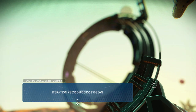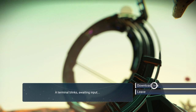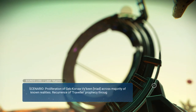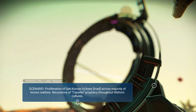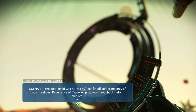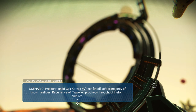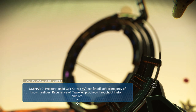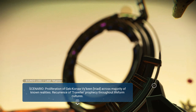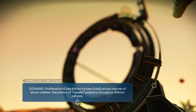Bounds loss label, Mu Pino, Iteration [a really long number]. A terminal blinks awaiting input. Download data. Scenario: proliferation of Gek, Korvax, Vy'keen triad across the majority of known realities; recurrence of traveler prophecy throughout life form cultures. So it's saying that it created these three races — Gek, Korvax, Vy'keen — across all of the realities that it's generated, and all of the races start to have traveler prophecies. What makes me wonder is: did they prophesy travelers before the Atlas decided to make travelers, or did they create the prophecy because the Atlas had created or was planning to create travelers?